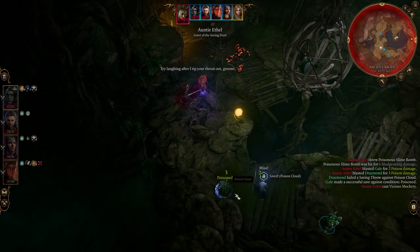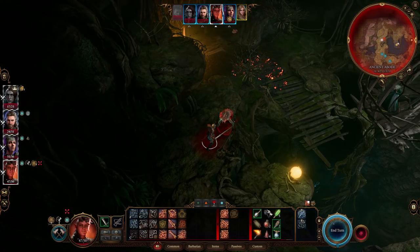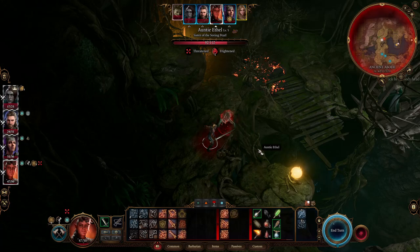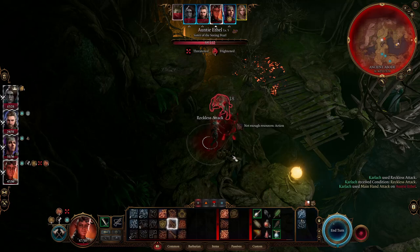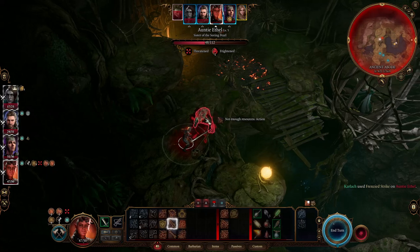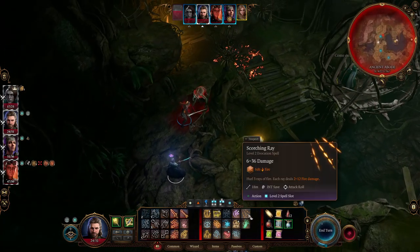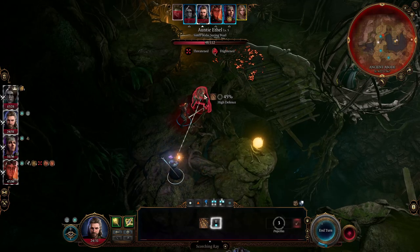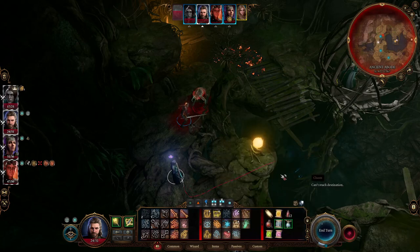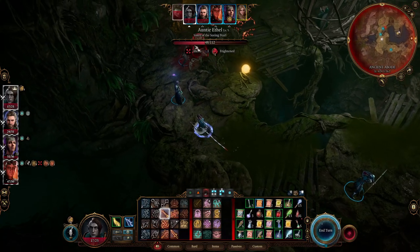This is okay, this is quite okay. Yeah we're gonna hit her with the Reckless and then Frenzy. Nice — she's under half health. Does she take half damage on these? No. She's still frightened — sometimes the only way out is through.